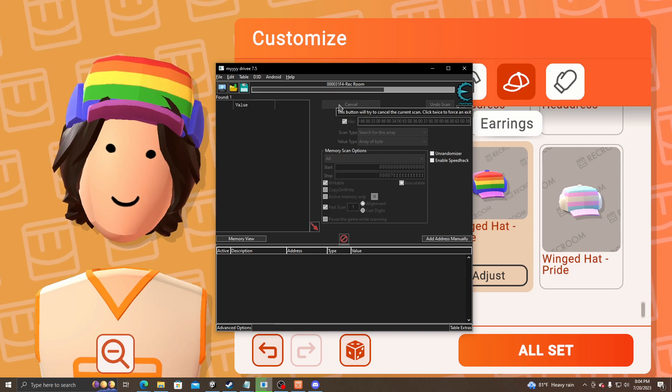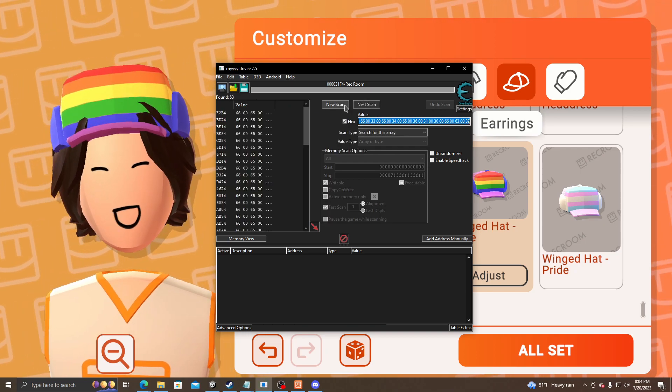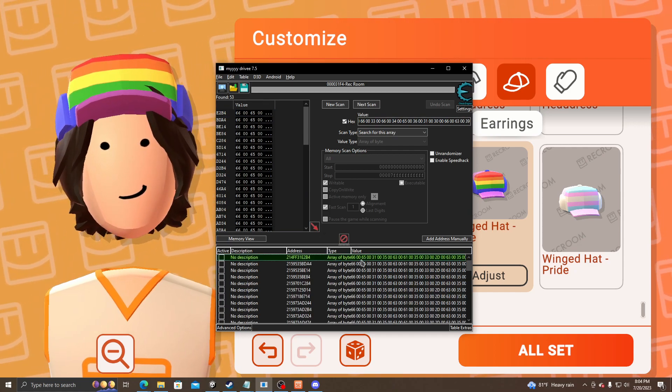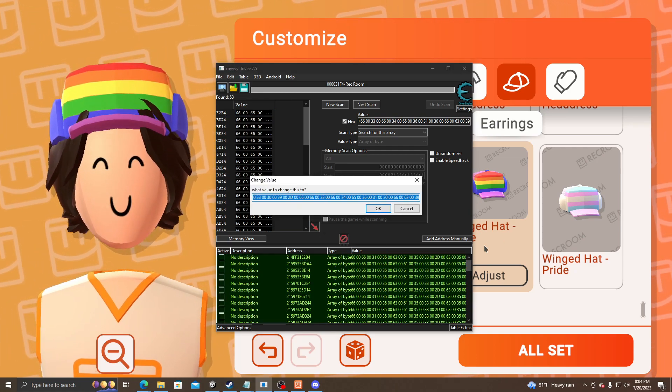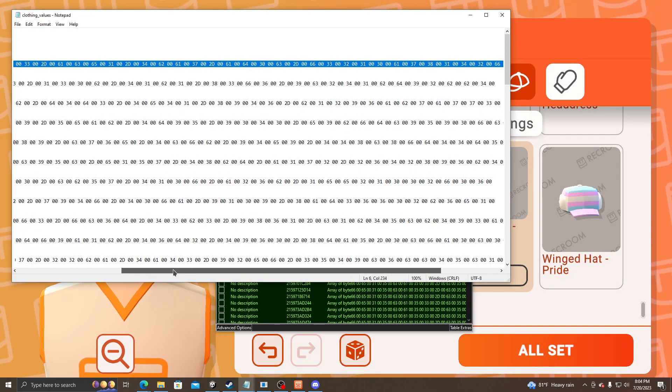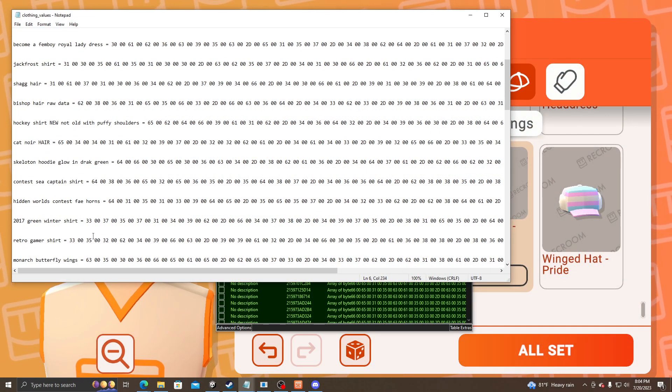New scan — for one, or two, or maybe more. Just do that and do what I said. Let's go get the Saja helmet on.